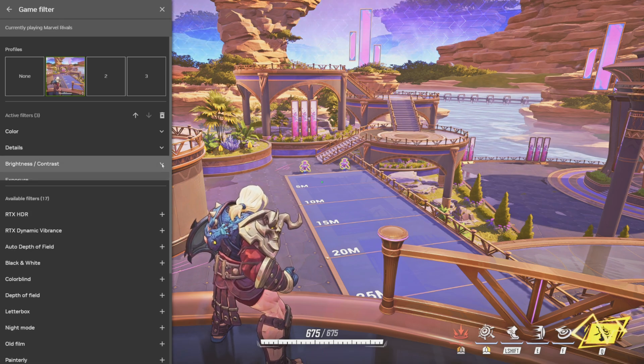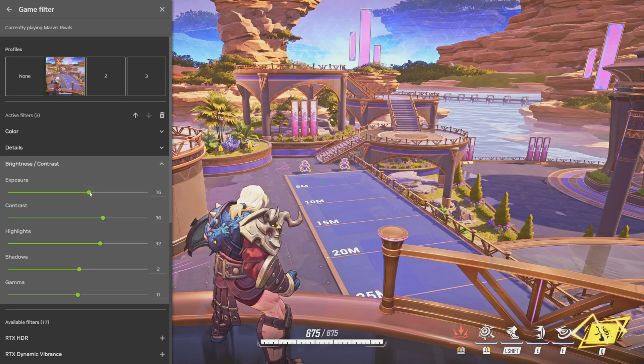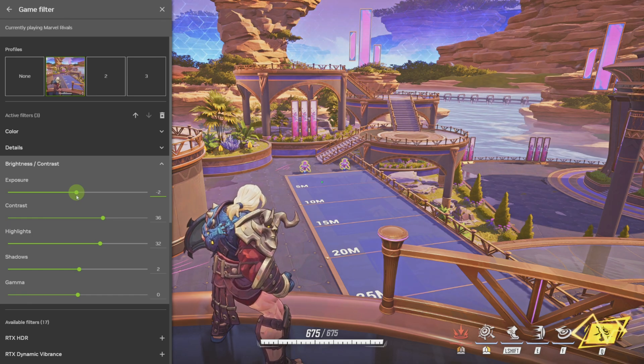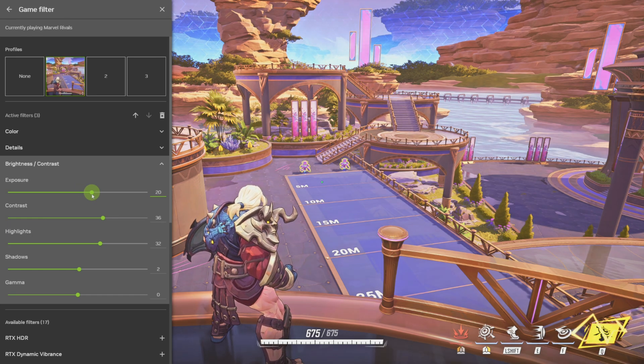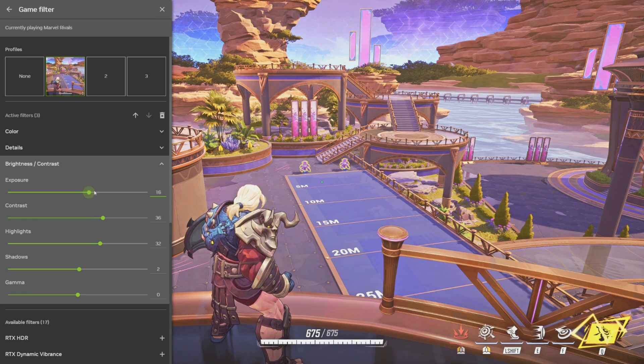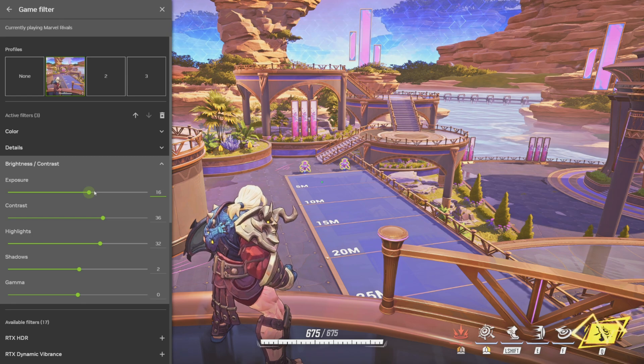Then brightness and contrast. Exposure, I have it at 16. If you go too low, the shadows and stuff are going to be really hard to see. So I have it hovering around 16. If you go too far right on the exposure, it's going to make your screen too bright and white.